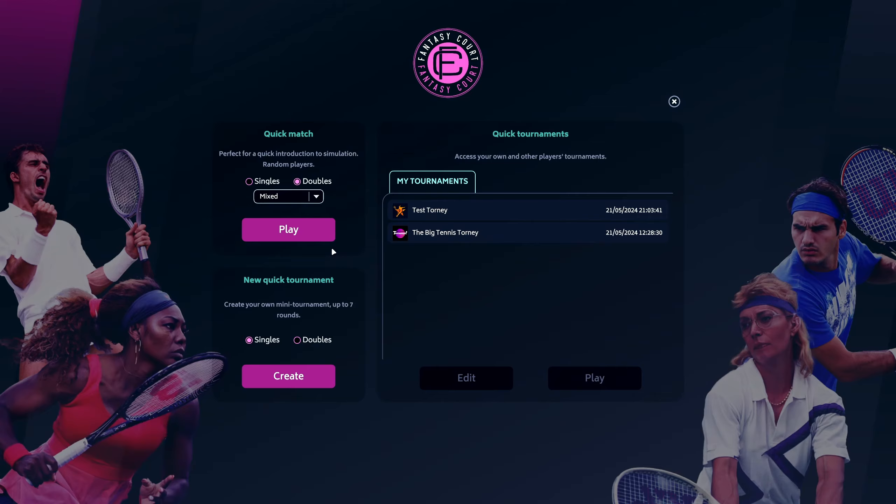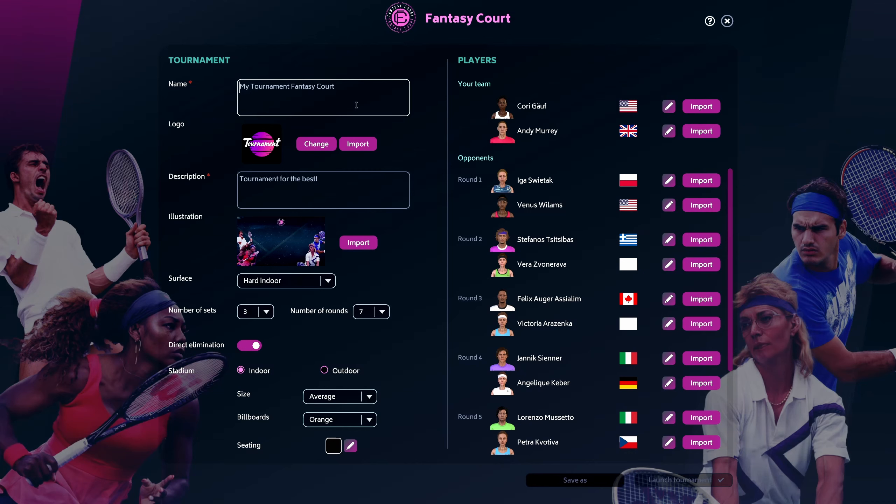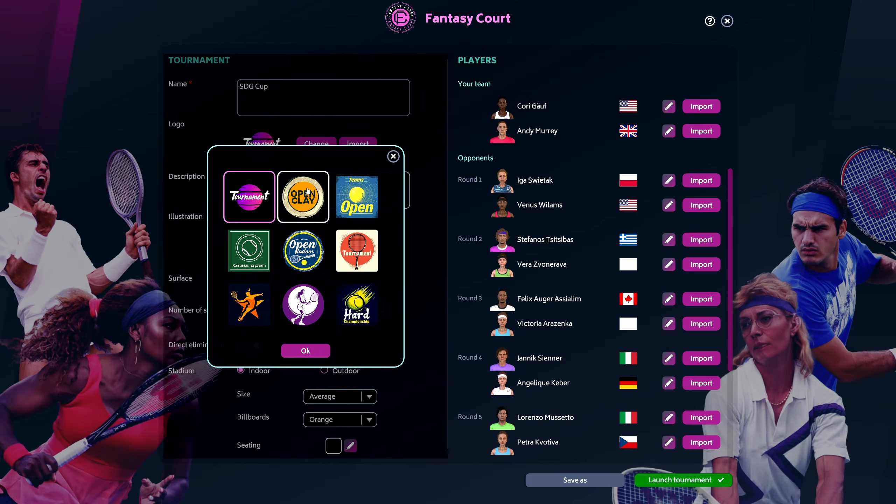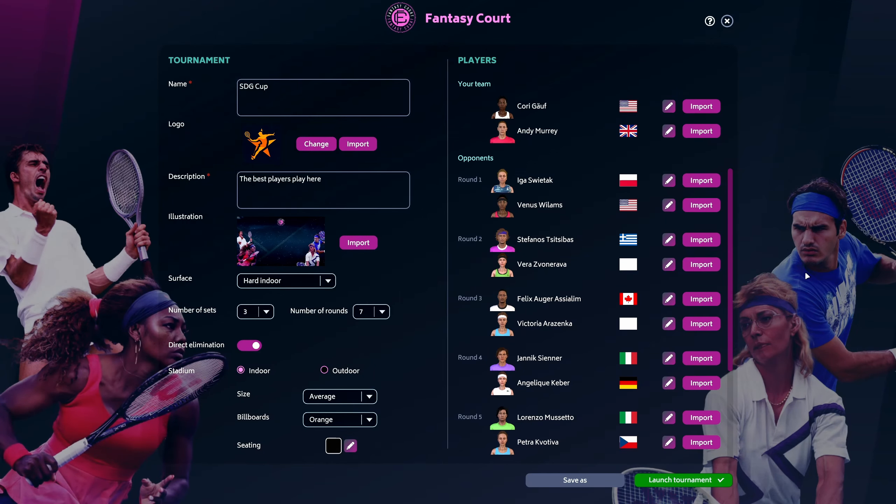In the management sim, the only place you see doubles is in the World Cup, so you can't work a player's career through just playing doubles. You can choose singles or doubles, mixed or men's and women's doubles, a one-off match or create a tournament. I've created a couple already, but I'm going to create a doubles tournament — we'll hit Create and it's going to let us set that up.